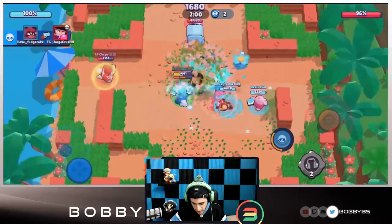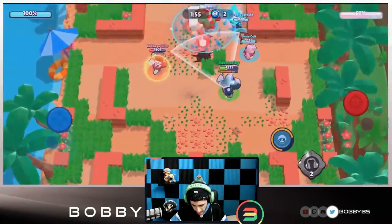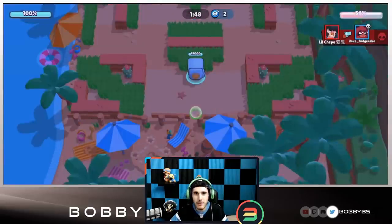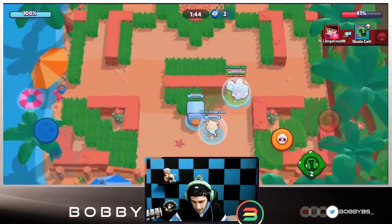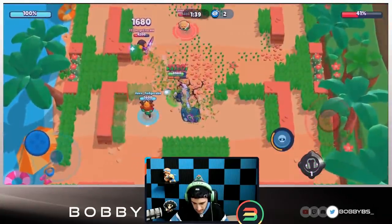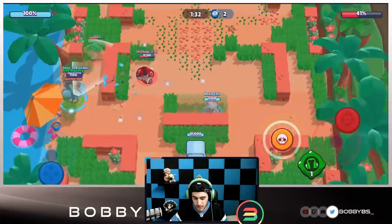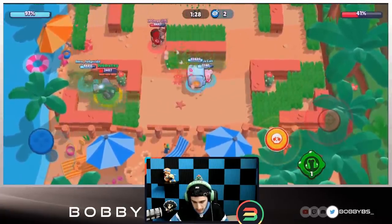Using my gadget so I can't get knocked back by the BB. Shoot the Bull, Hyper Bear on the safe, things are looking good. We get our super but go down - Bull survives with around 24-34 HP. We're in a really good position. Using my gadget because BB was probably going to knock us back - using the gadget prevents that. BB didn't go for us anyway so it didn't matter.